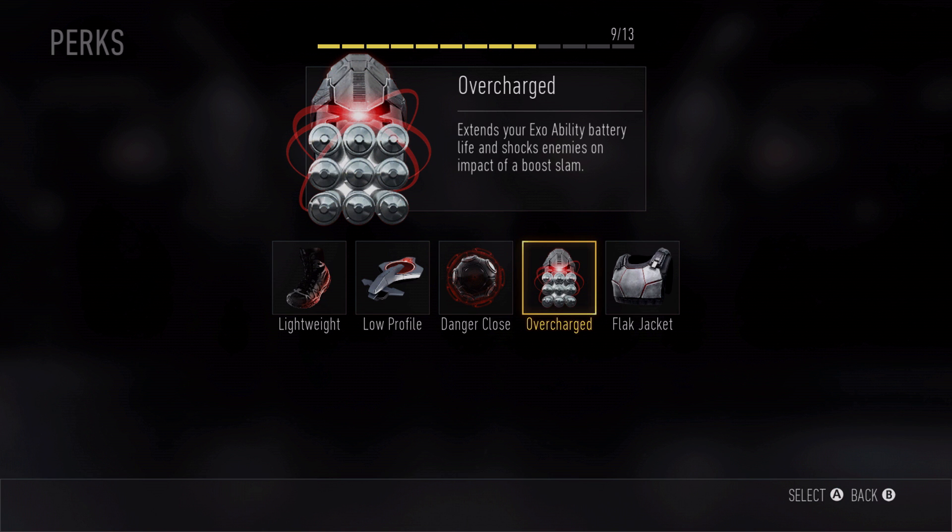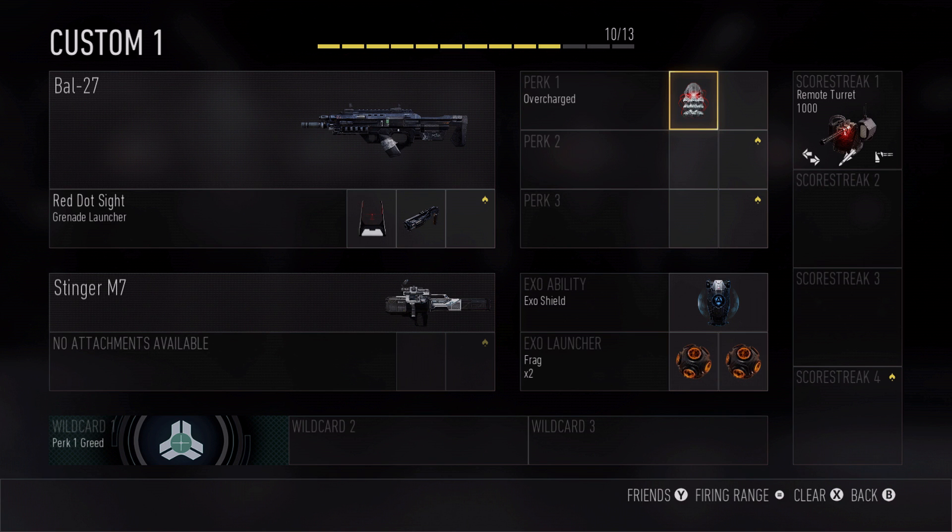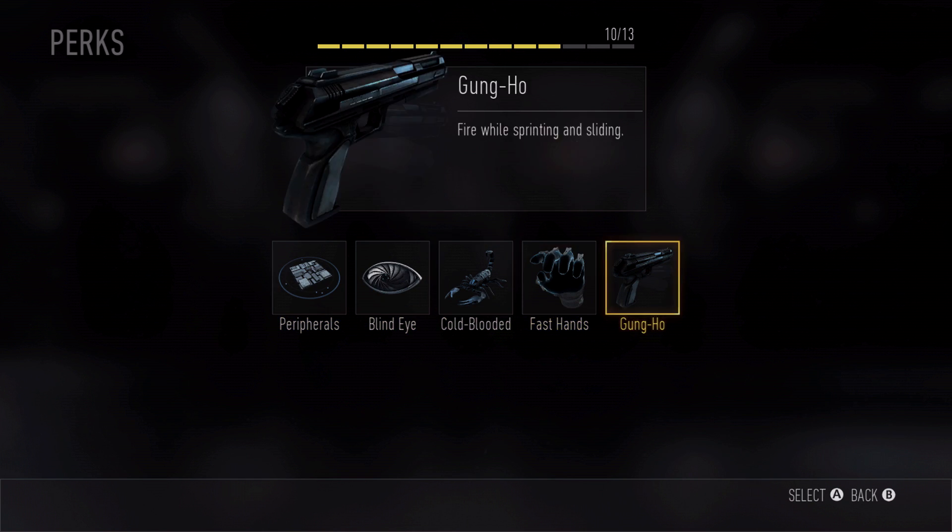Here's a great example — it's called the Overcharged EXO perk. This essentially extends your EXO ability battery. Every player-selected ability in the game has a battery with a certain lifespan. If you select this perk, it extends that battery lifetime — so if you wanted to hover longer or cloak just a little bit longer, you'd select Overcharged. We also have brand new perks like the Gun Ho perk, which allows you to fire while you're sprinting and sliding. If you're a run-and-gun player, it's a great perk to load out with.